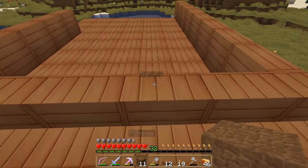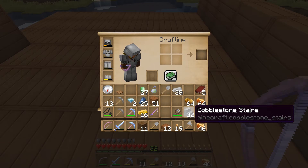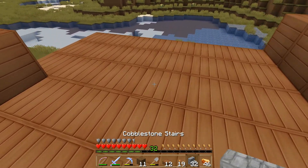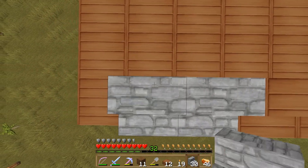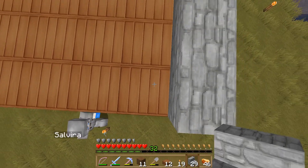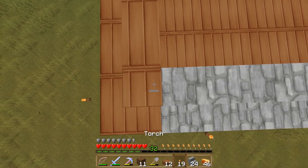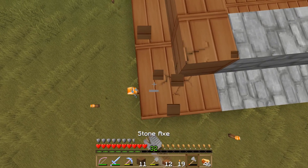Welcome back to a new outpost adventure with me, Saffir and Crow. We really need to fix the roof on this place. There's already a roof on top of it.